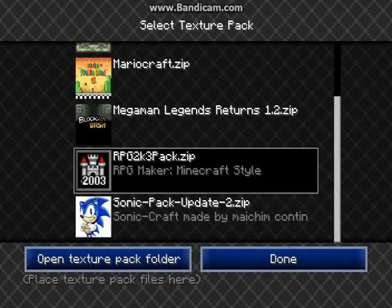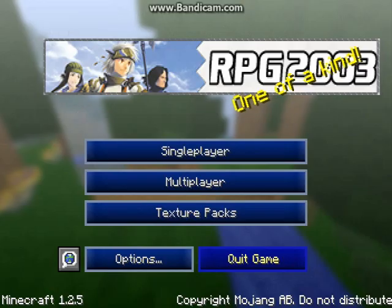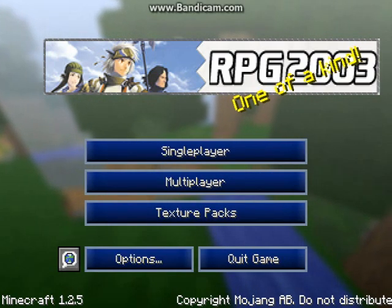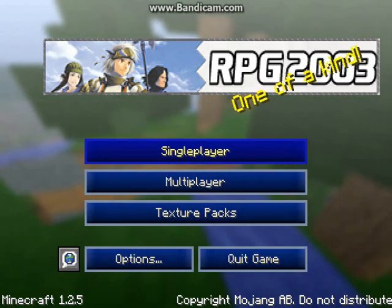Hello compilers and welcome to another texture pack review. Today I have RPG Craft 2003, made by Felix Zero. This was inspired by RPG Maker — through his description he explains what this is about — and for me this is a very amazing texture pack.